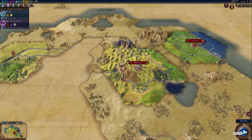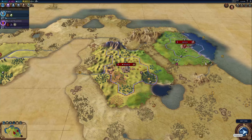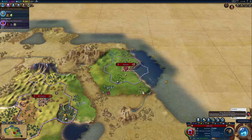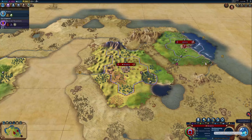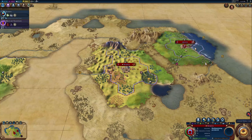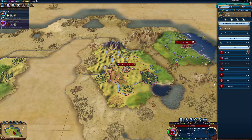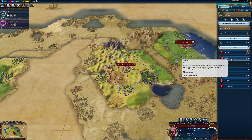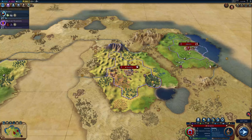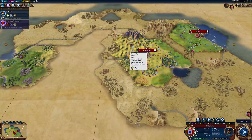We are almost done with the granary, so we should be getting some more housing in our city here. The granary is done, so we shouldn't have to worry about housing. We're going to need sailing, because that's the whole reason why we settled over here. We want to build a builder, because we want some resources so that we can trade with some of the other nations that we're going to be encountering.